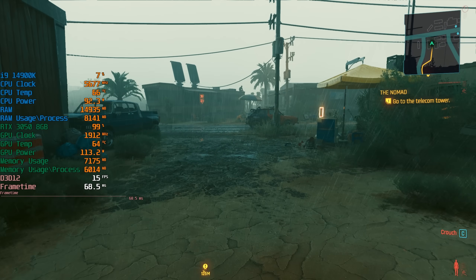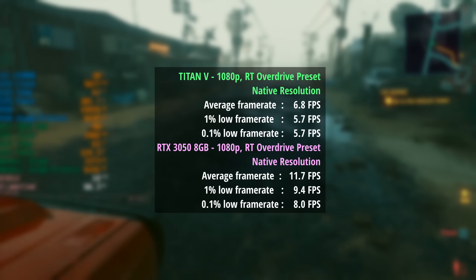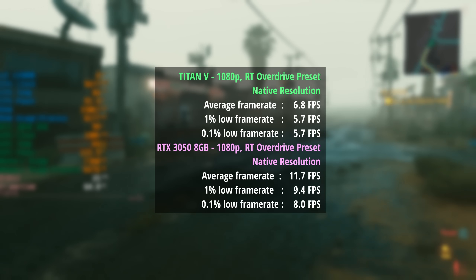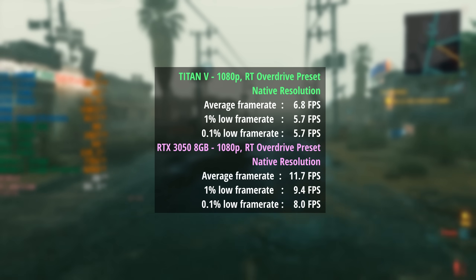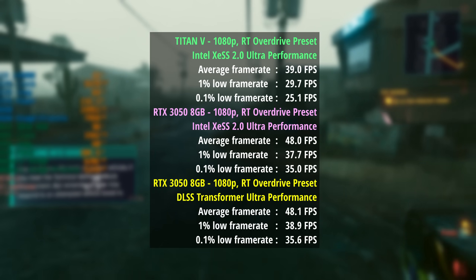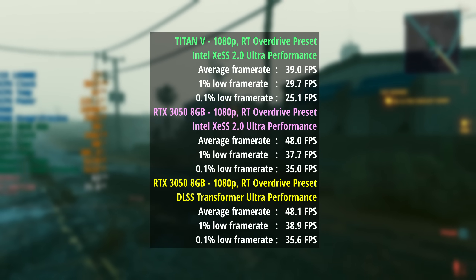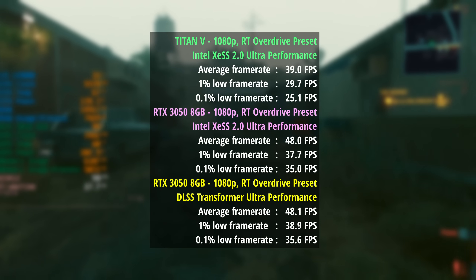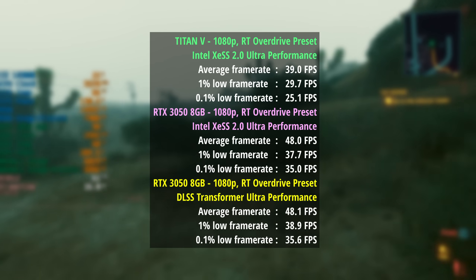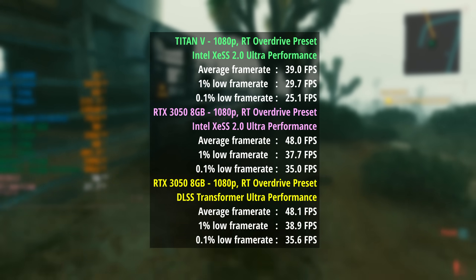Switching to RT Overdrive with path tracing, it's basically unplayable for both cards. The Titan V hits 7 FPS average with 1% and 0.1% lows both at 6 — consistent, but consistently terrible. The 3050 didn't do much better at 12 FPS, with a 1% low of 9 and a 0.1% low of 8. When we enable XESS Ultra Performance, the Titan V managed 39 FPS and the 3050 managed 48 FPS — 9 FPS more with improved percentile lows. Enabling DLSS instead of XESS on the 3050 made no difference to average performance at 48 FPS, with slightly improved 1% low of 39 and 0.1% of 36.